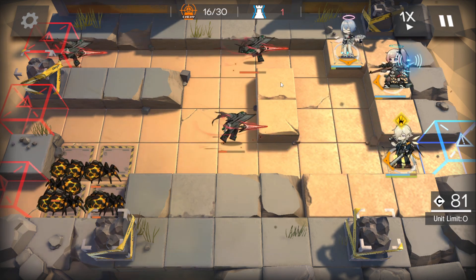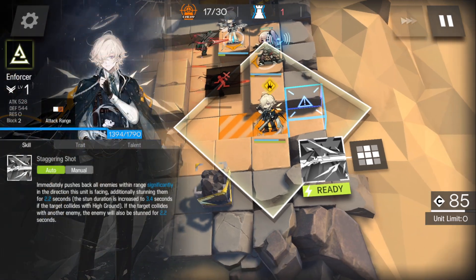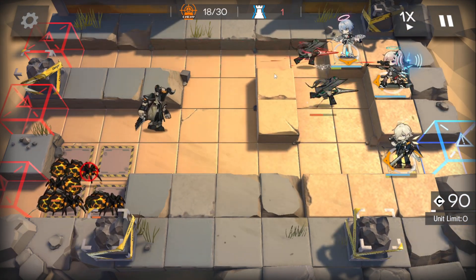They run in a very unfortunate circle — right up to Enforcer and then turn around. So basically we want to just watch. This one should actually be coming through, so we're pushing it away. He must have had one more lap left on him — that's all right.